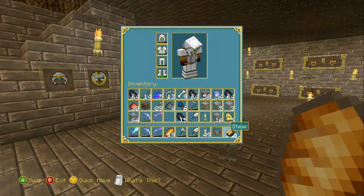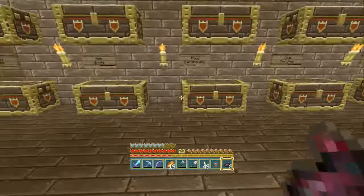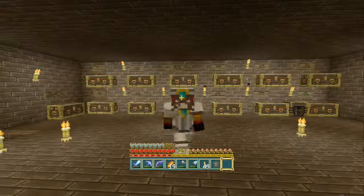Ink sacs! I was hoping I picked them up and I did. There you go — you got a black collar as well. All right, so I'm actually gonna go empty my inventory, I'll be back in a second. Okay guys, I'm back — I've cleared out my inventory.